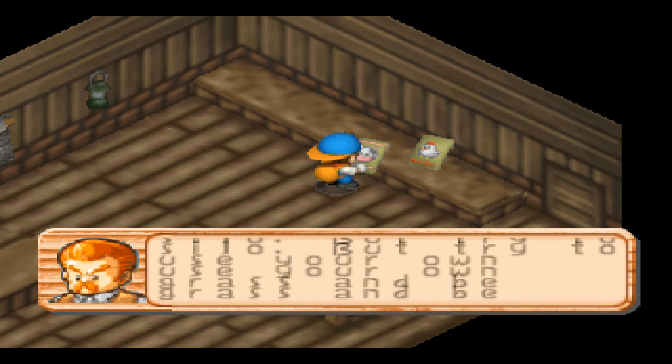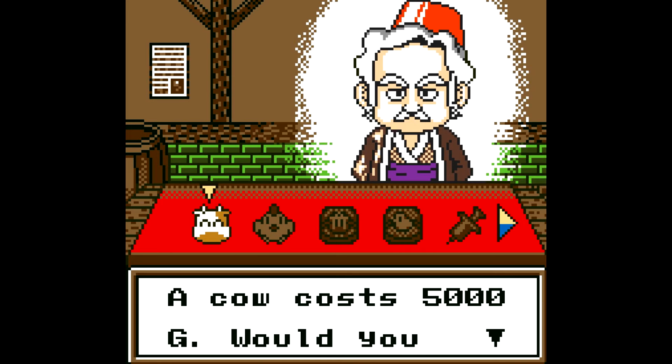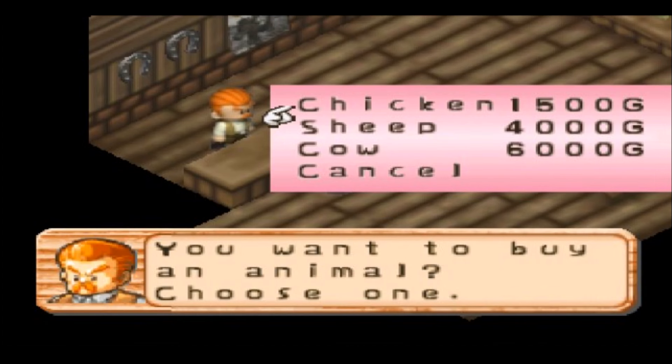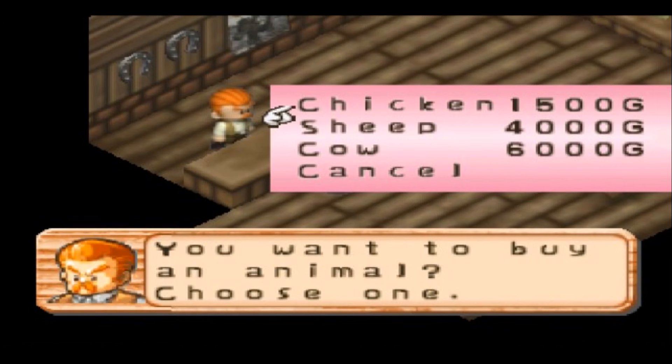Fodder's a bit overpriced. Cows cost 6,000 G, which is a thousand more than last time. I can't help but feel like they're overpriced. And chickens are a thousand G more than last time. With eggs being less than a hundred G, considering how long it takes for a chicken to pay for itself, the chickens are definitely overpriced.